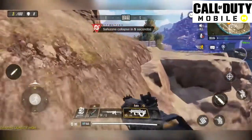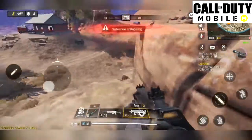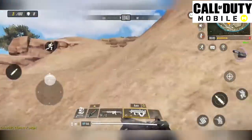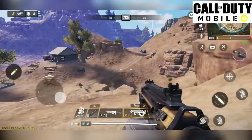Similar to Apex Legends, you can choose six different classes. The six classes include Medic, Scout, Clown, Ninja, Defender, and Mechanic. The Battle Royale mode will also include a third-person mode, and like Blackout, it'll have vehicles as well.